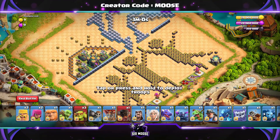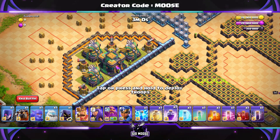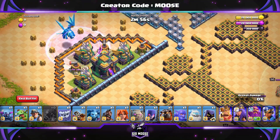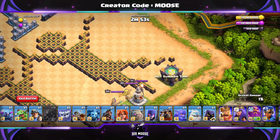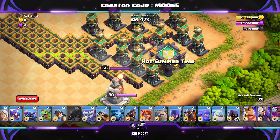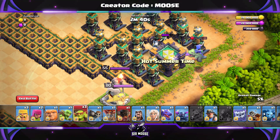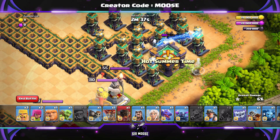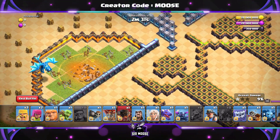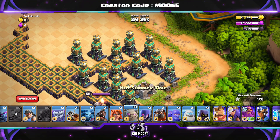We're going to split the attack into different stages. There are two main stages at the beginning — if either of these go wrong, just restart. First stage: put down a rage spell on the Eagle Artillery, then send in the Electro Dragon. The Electro Dragon should clear that whole compartment — leave him to it. Now concentrate on the Clan Castle. Send in your skeleton spell just above the Clan Castle to distract those Teslas, then send in a Baby Dragon to attack the Clan Castle. Get ready with three Sneaky Goblins — as soon as the Baby Dragon's taken out, send in the Sneaky Goblins. They should take out the Clan Castle without releasing the Clan Castle troops. At this stage, as long as the Town Hall's gone, the Eagle Artillery on the left, and the Clan Castle with no troops emerged — we've passed the first test.